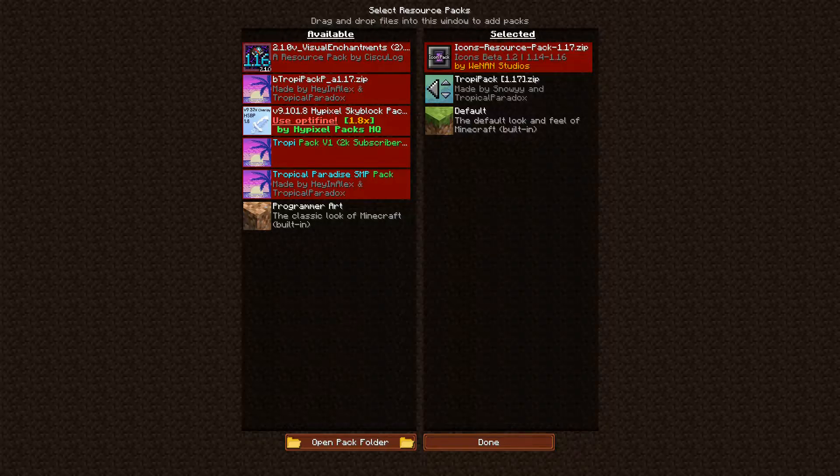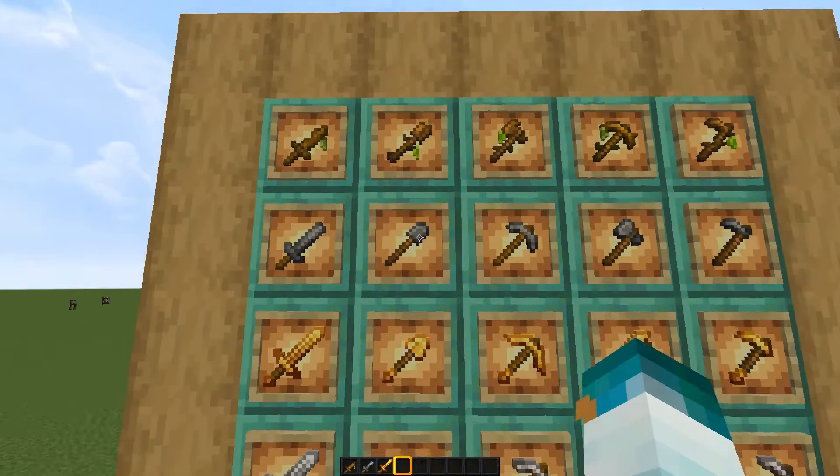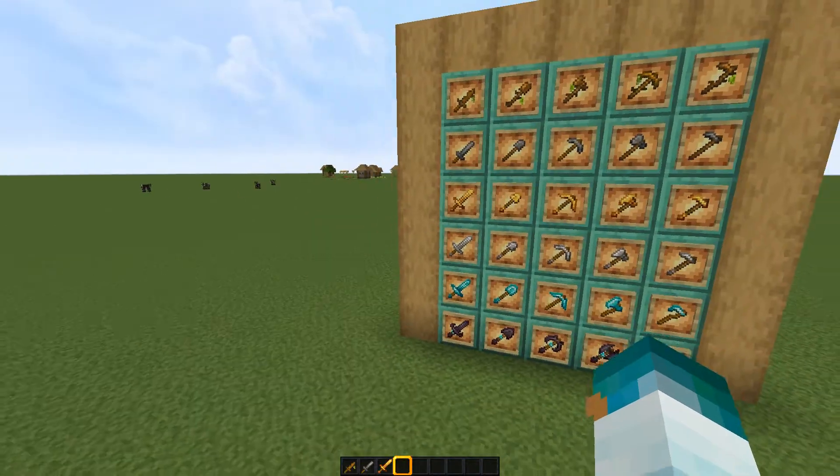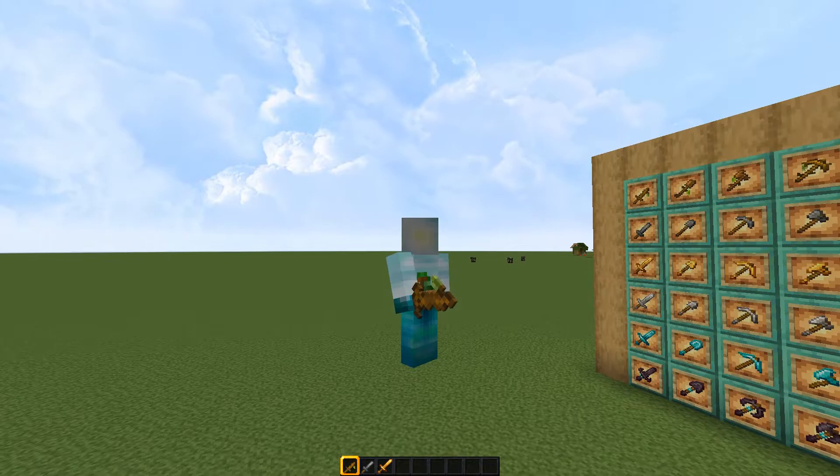I highly recommend you guys use the Icons texture pack with the Tropic Pack because it works really well. These icons were not made by me nor the pack creator, so I want to make that really clear. So you see how the tools differentiate? I don't want to show the other stuff just yet.